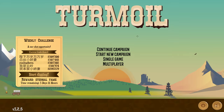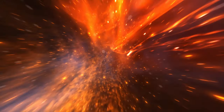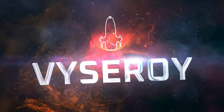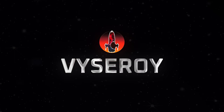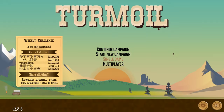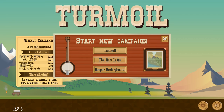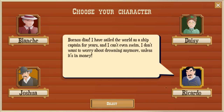So, Turmoil - first look, let's give it a go. We're going to start a new campaign, restart the game, and go for Ricardo.